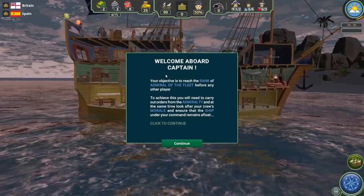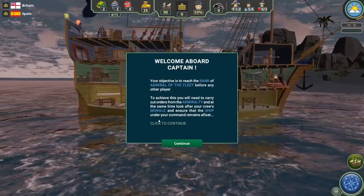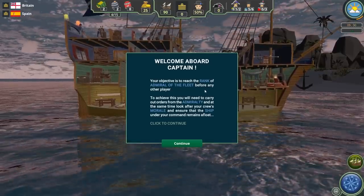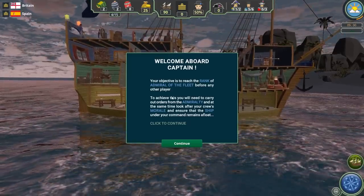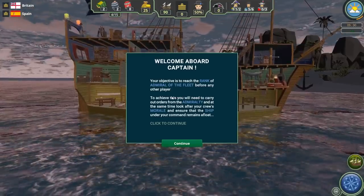As you jump into the tutorial, you get a quick brief overview with different cards that pop up throughout. The objective is to reach the rank of Admiral of the Fleet before any other player — it's a competitive game where you're managing your crew and ship, but trying to do it faster and better than your opponents. In the tutorial there are two players: Britain and one AI for Spain.